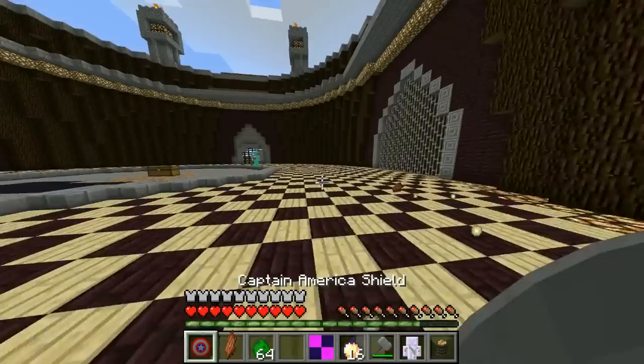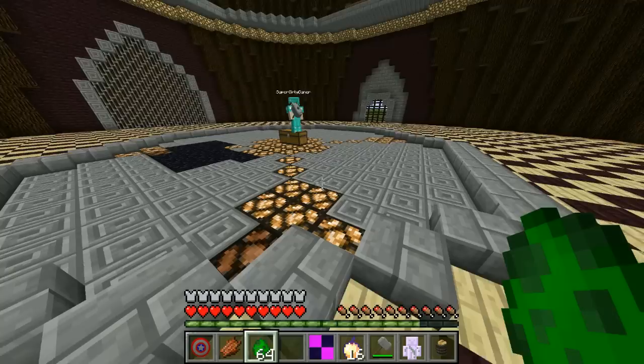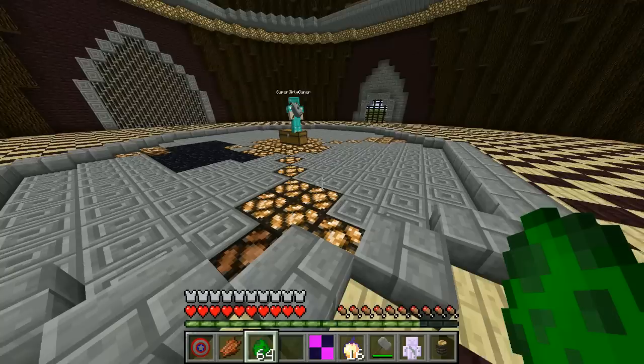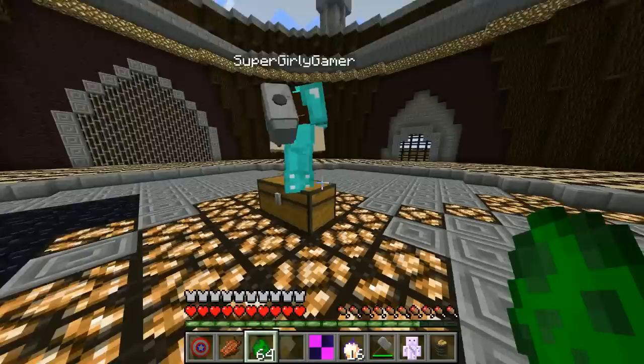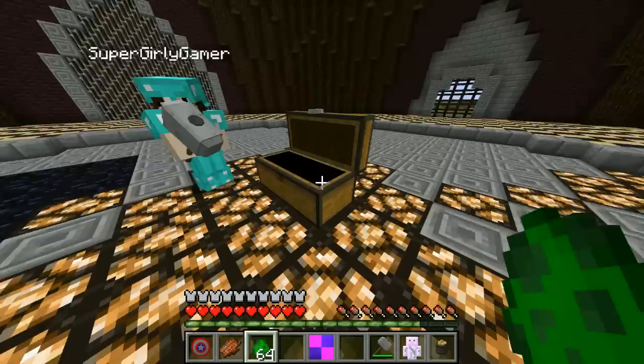I have an idea - I have 18 enchanted golden apples and you have like 60. How about no enchanted golden apples today and we just see who can win? I like that! Throw them away. I'll just put them in the chest so I'm not tempted. I'm putting all of mine in here because I'm not sure you were supposed to get yours.